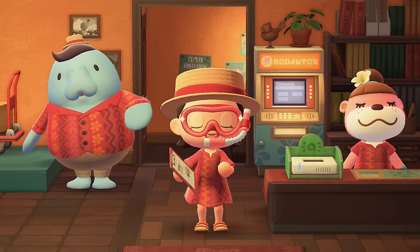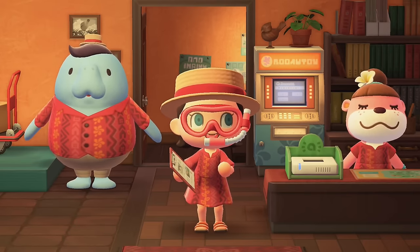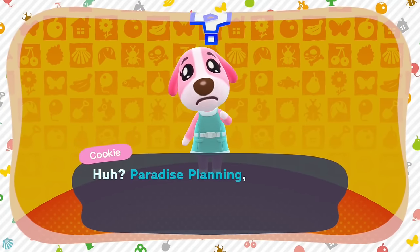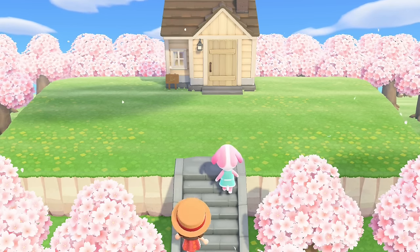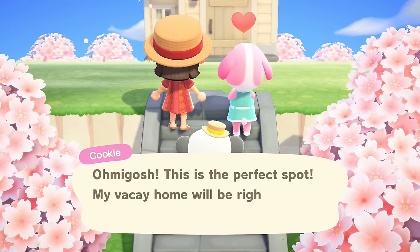To create our Barbie dream house, I'm going to head over to Happy Home Paradise and I'm obviously going to choose one of the pinkest villagers there are: Cookie. Cookie is so cute, she'll be a perfect fit. I could see her as like a Barbie pet maybe, and to match the pinkest villager I had to pick the pinkest plot as well, so I went for this one and Cookie seemed to approve.